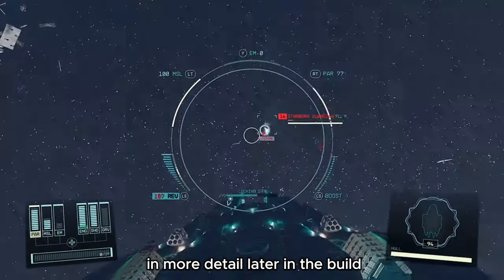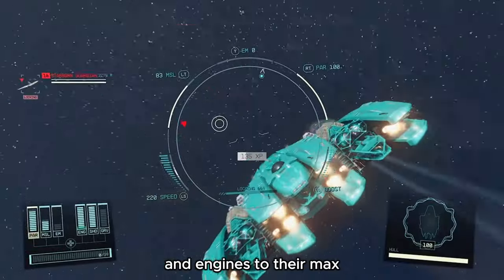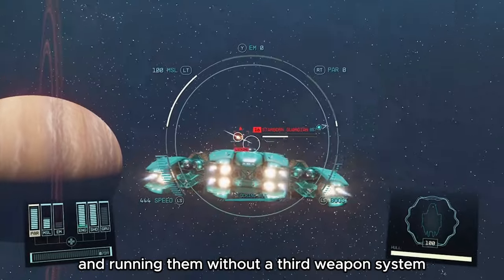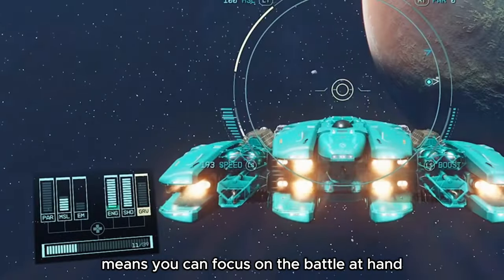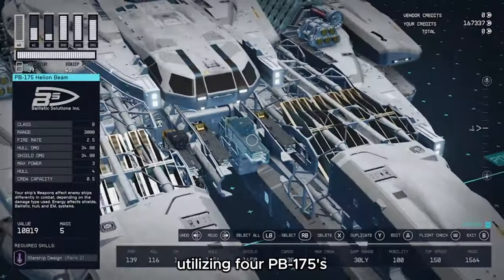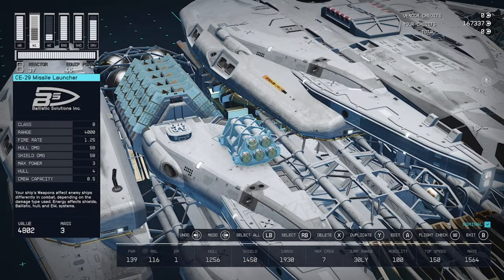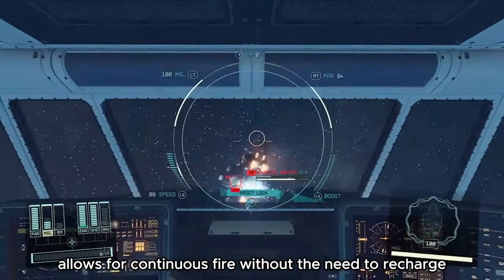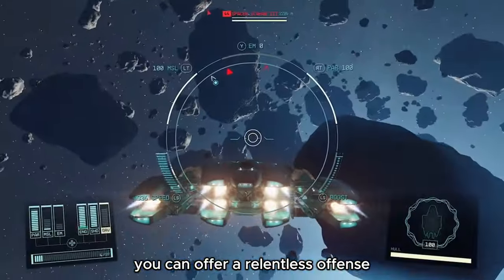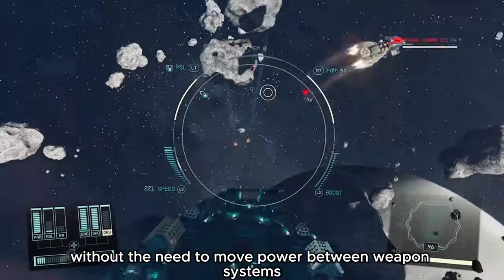I'll go over this reactor in more detail later in the build. This reactor empowers us to push shields and engines to their max, with ample power remaining for two fully charged weapons. Running them without a third weapon system means you can focus on the battle at hand without constant power pip adjustments, offering a relentless offense - throwing everything you have at them.